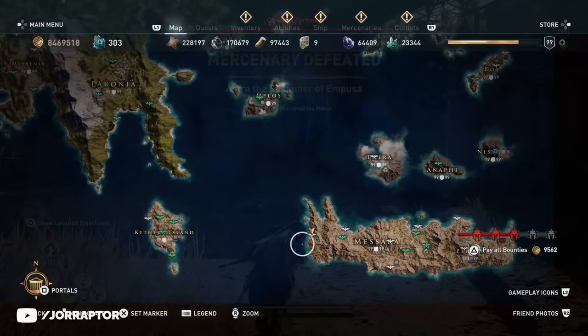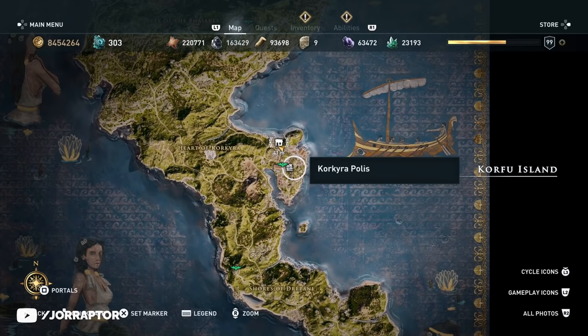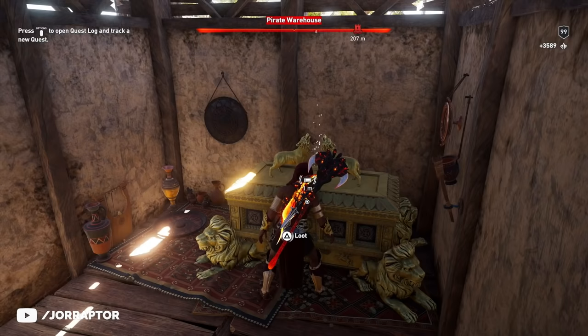Via the portal in the map menu you can travel back to this new island, and then you want to head to the pirate warehouse in the small village on Corfu. One of the chests in this location is a legendary chest. Climb all the way to the top of one of the buildings and you find the chest for the second side bow.